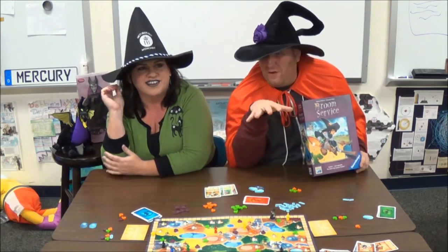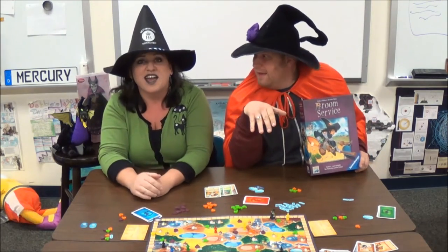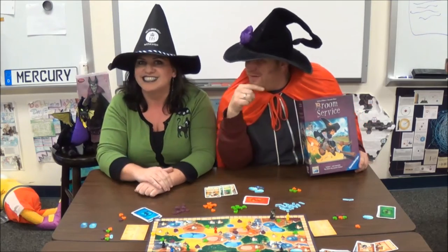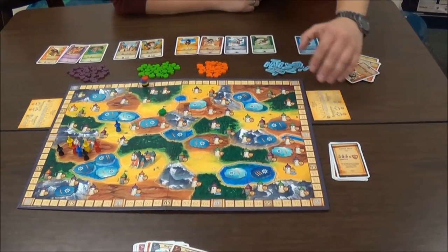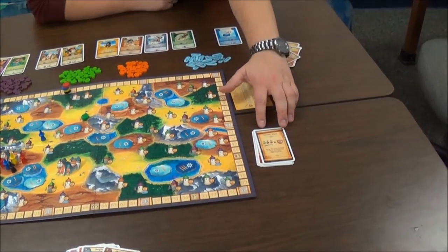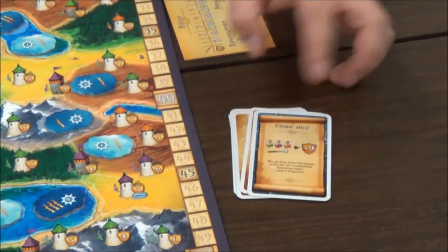Let's go fast to the rules. In Broom Service, you play exactly seven rounds, determined by this event deck. At the start of each round, you flip over the first event and read it out loud, so everybody knows exactly what will happen at the end of the round.